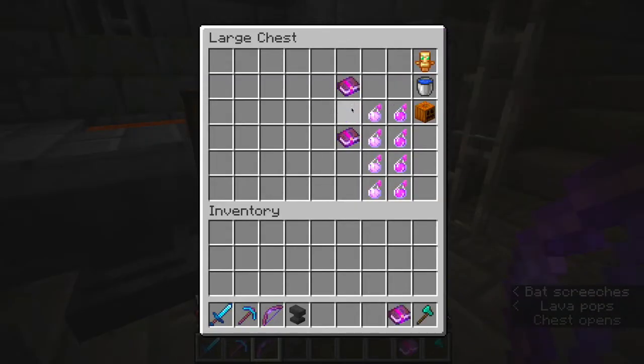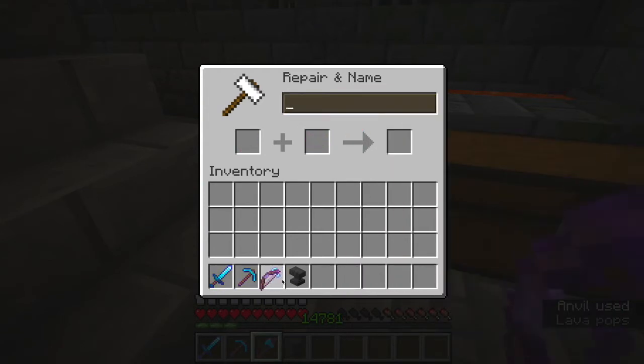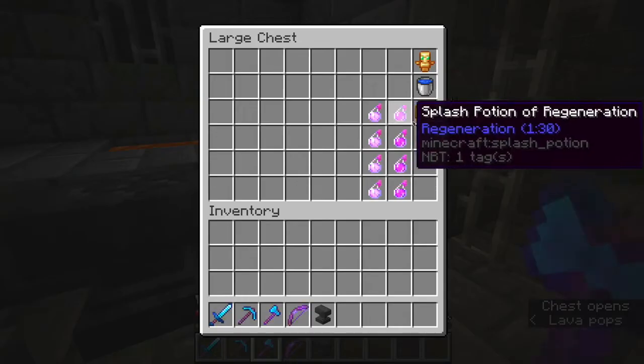Now we need the axe. We got the axe and we enchant the axe with very good enchants - it has Sharpness 5.